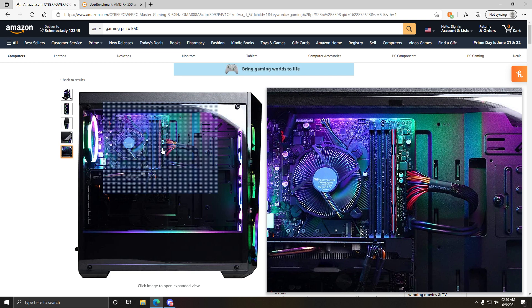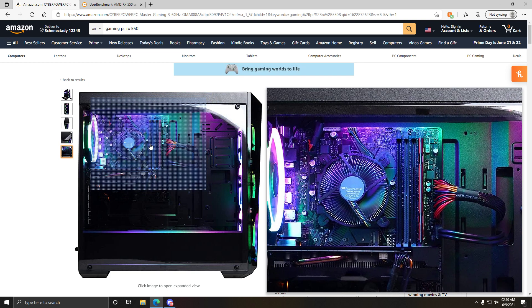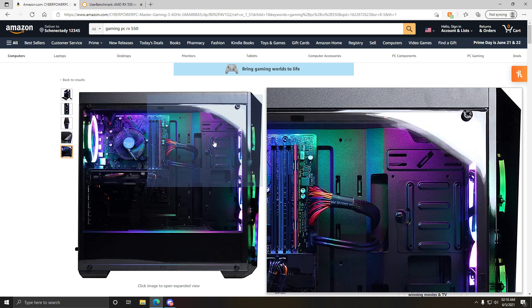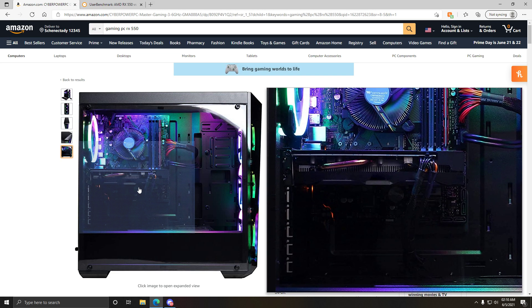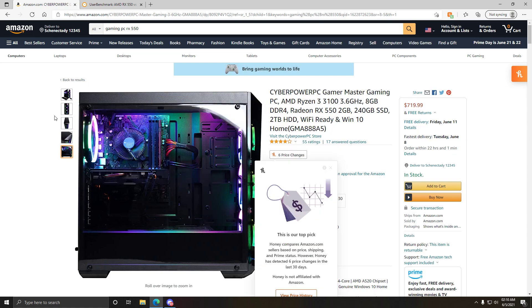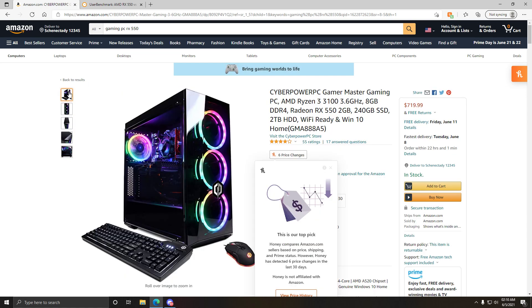I don't know why it's showing the RAM stick at the wrong spot — that's one thing I'm noticing right away. It's also showing an Intel cooler when it's a Ryzen, and the graphics card isn't going to look like that. So we're going to just ignore this whole picture and just assume the thing that you're going to get is the case and the lights. The inside components might vary.